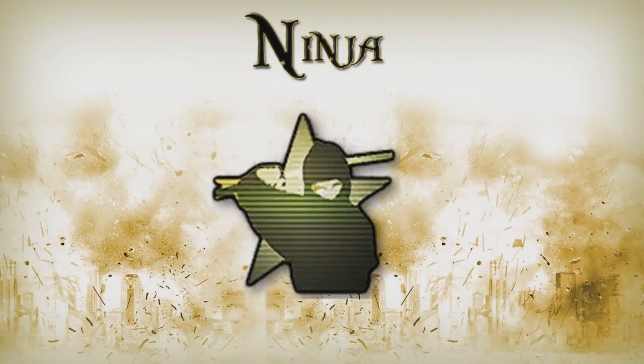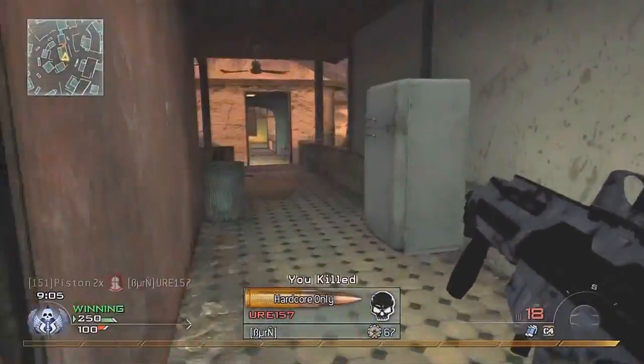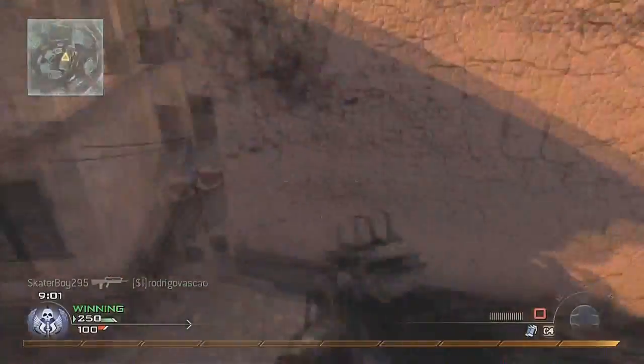Coming in at number 9 is another perk from Modern Warfare 2, and that is Ninja. Now some of you may be a bit surprised at this one, but a lot of you may not have realized how big of an advantage this perk gave you.